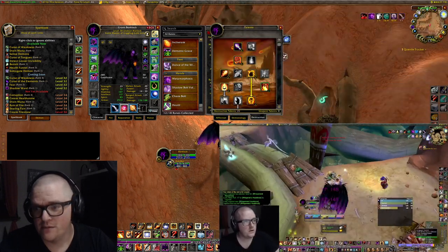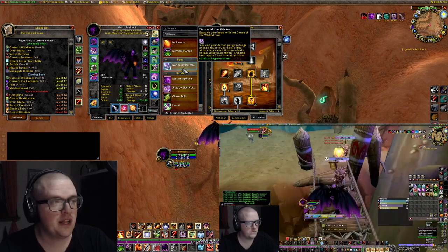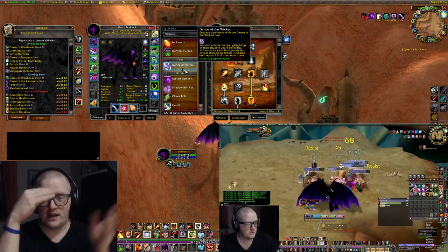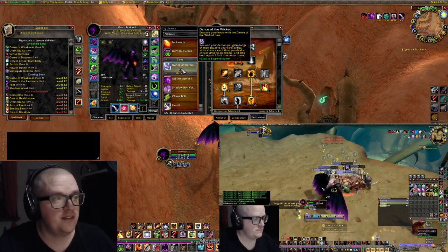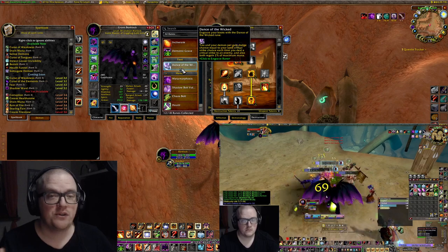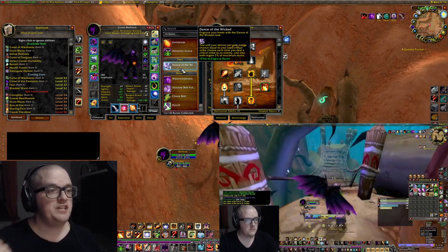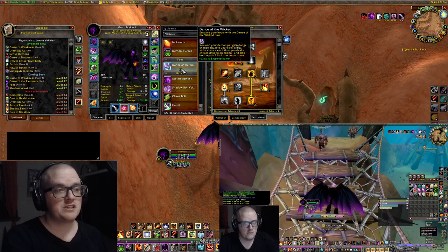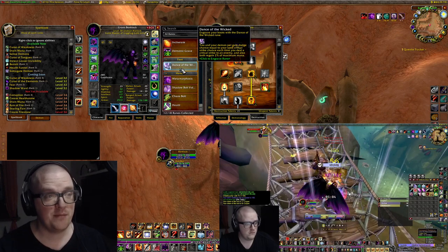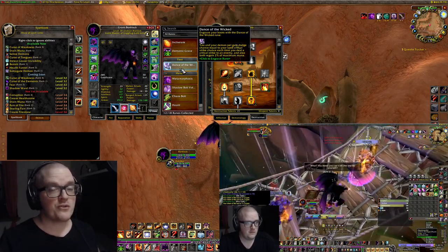I'm just gonna move this so you can see everything. If you haven't seen the video where you unlock Dance of the Wicked, make sure to watch it — I'll try to put it somewhere so you can click on it. This rune is insane: with the build we're playing we're critting constantly, and whenever we crit it says you and your demon pet gain dodge chance equal to your spell critical strike chance each time you deal a critical strike to an enemy, and also both gain 2% of maximum mana.